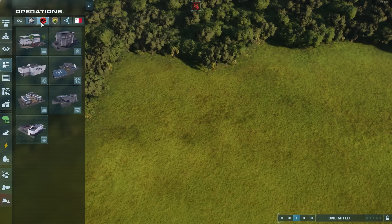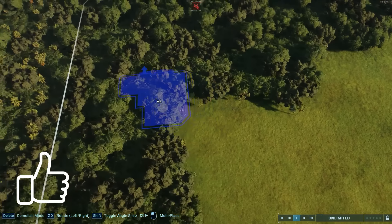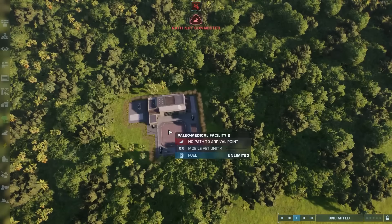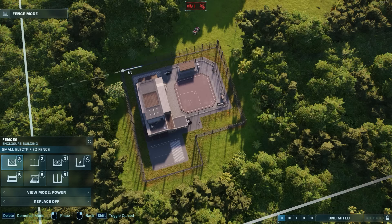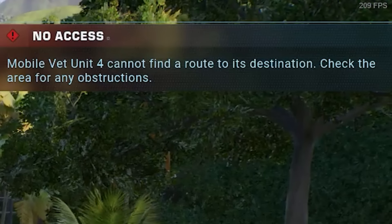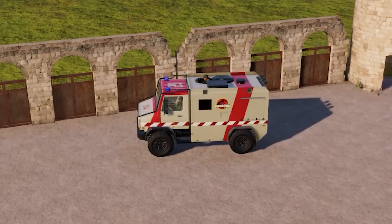Comment down below which one you prefer. By the way, if you don't know how to use these vehicles as decoration, just place the building off to the side somewhere, drive out the vehicle, block their return to the building, and then park the vehicle wherever you like. They will stay there forever.